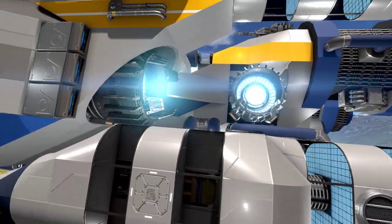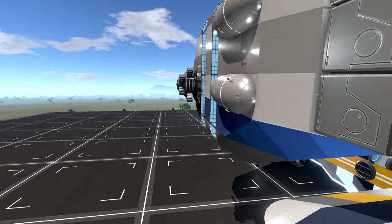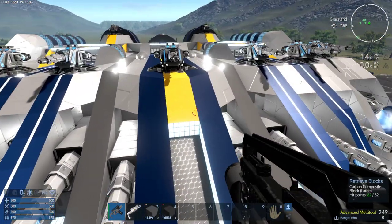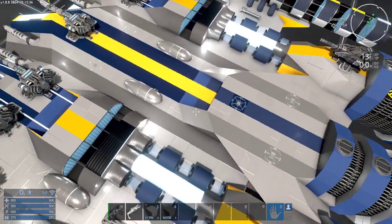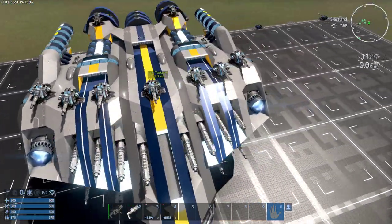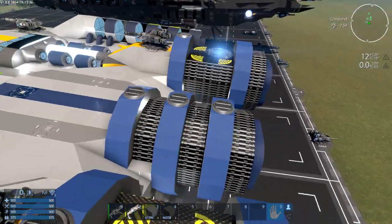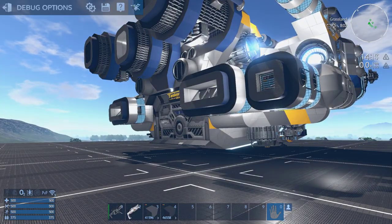We've got big strafing thrusters and XL thrusters for forward thrust. A lot of weaponry across the front - advanced laser cannons. Nice color scheme: yellow, blue, and grays with a couple different tones. More turrets out the back too. Cool looking texturing on these thruster pods. Let me go to a dusk lighting scene.